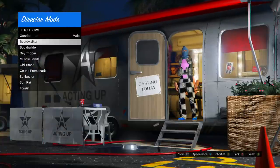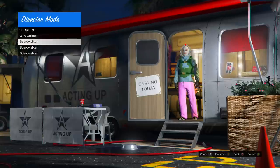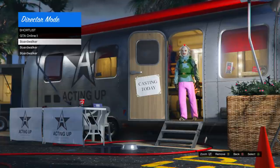Once you've found an outfit you want, back out and go into shortlist actors. Your online character will be there along with whichever outfits you shortlisted. Pick whichever one you want to take into online — I'm going to choose this one. Press A on Xbox or X on PlayStation to take it into director mode. We were basically in the casting trailer, not fully in director mode yet. After a bit you should load in.